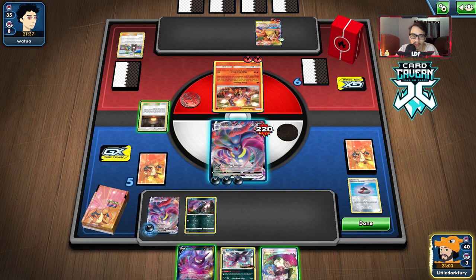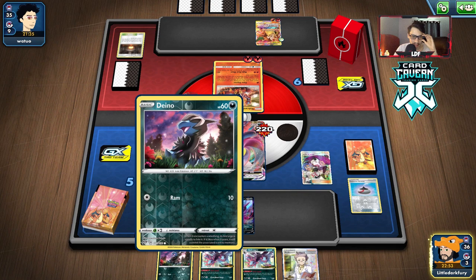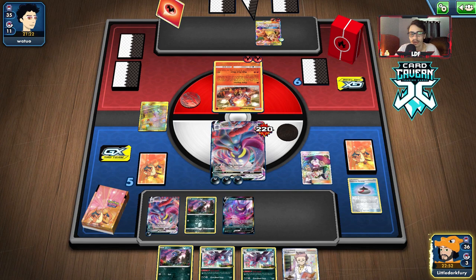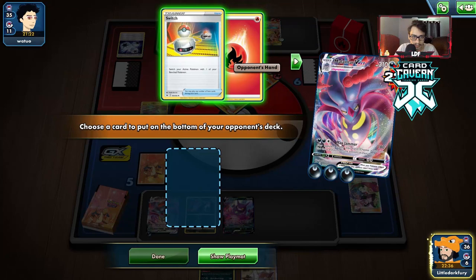Okay so we can go Jesse and James for two. We can take away most of their hand here. We'll put this down, Jesse and James away the Hydrigan and Dino, make them discard two. Their hand wasn't insane but if we completely get rid of their hand we'll be chilling — we can keep them in top-deck mode with Max Jammer next turn and then Research. Wi-Fi symbol again, please don't disconnect me! Okay — Max Jammer, put the fire at the bottom of the deck.